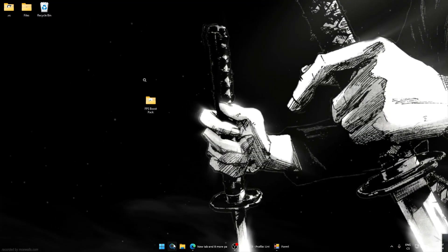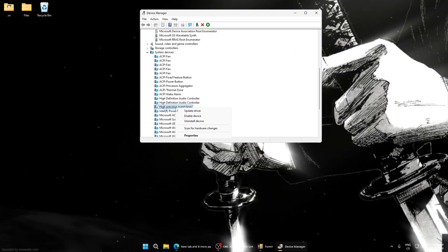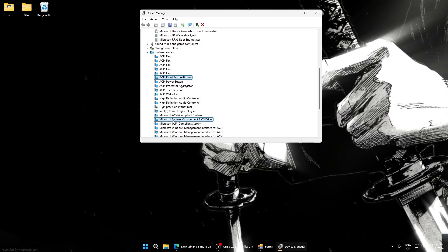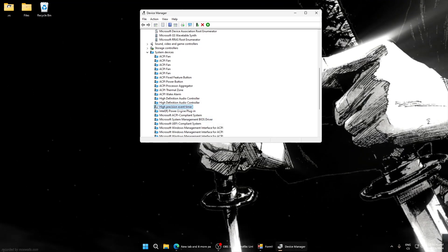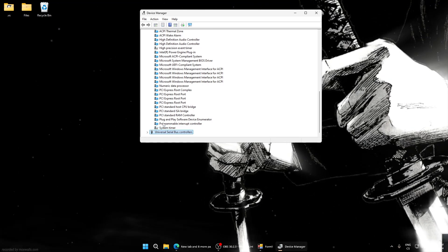Go to Device Manager, find the High Precision Event Timer and disable it. Click on the device, click Disable. It will look grayed out when disabled. Also do the same for the System Timer. Then go to Universal Serial Bus Controllers.